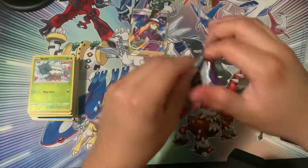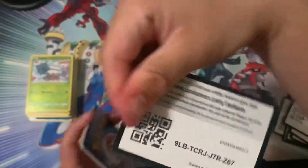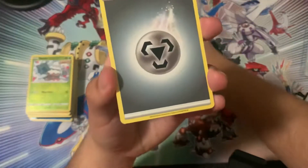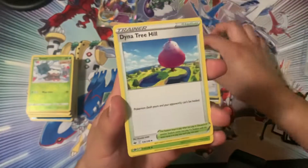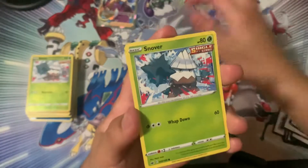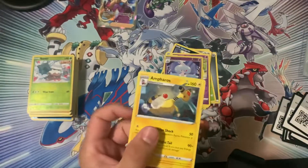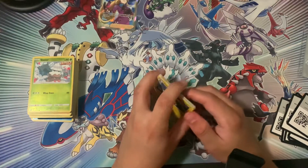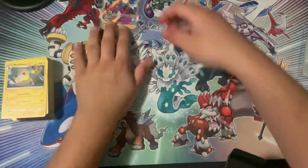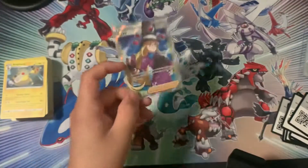Last but not least. The Moltres. Last chance to get something good — let's get it here. Theron, Vendipede, Snover, Slowpoke, Hattream, into Anferos. Damn, these ETBs are rough. That's a yikes. I just got bad luck. I've been seeing other people get like three to four hits. I just got unlucky.